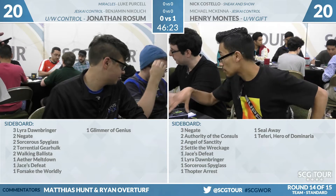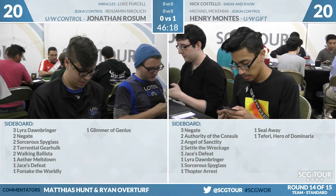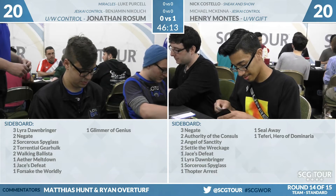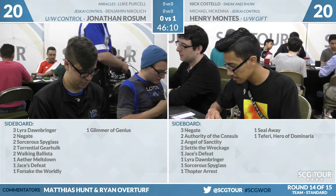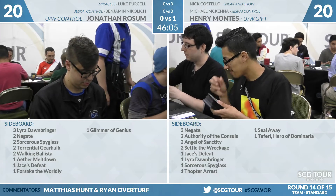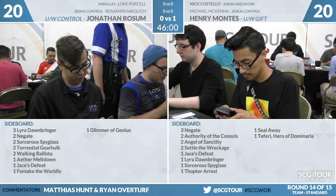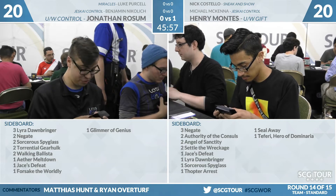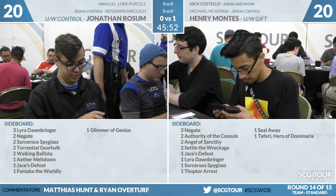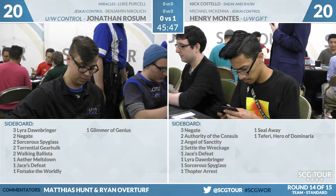His sideboard is three Lyra Dawnbringers, two Negates — he has one in the main — two Sorcerer's Spyglass, two Torrential Gearhulks in the board, two Walking Ballista, an Aether Meltdown, a Jace's Defeat, a Forsake the Worldly, and Glimmer of Genius. He doesn't have any of the four-mana draw spells in the main; he's opted for the two Pull from Tomorrow build. In this matchup you really want to go heavy on counterspells — Negate basically at every juncture.